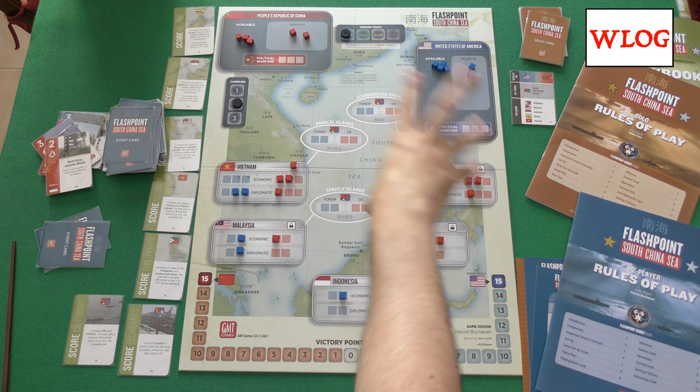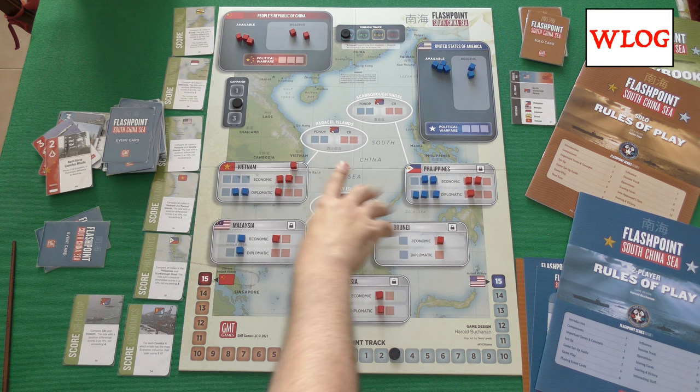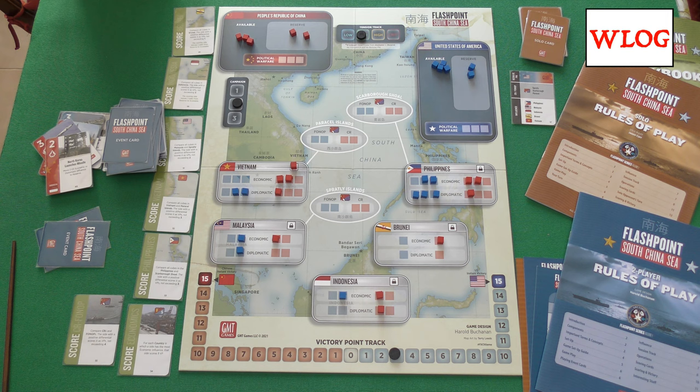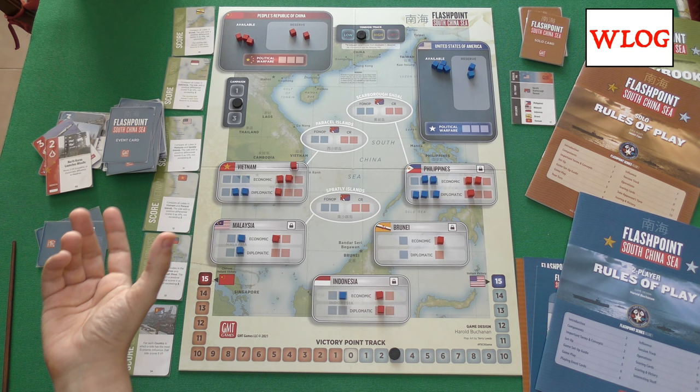Placing influence creates the conditions to activate one of those scoring cards to get victory points. But if you do stuff over the board, the tension will rise, so the cost of doing stuff will be higher. If it goes to critical, some operations cannot be executed, so you have to lower the tension — or you have to keep it critical because you don't want your opponent to execute those operations.